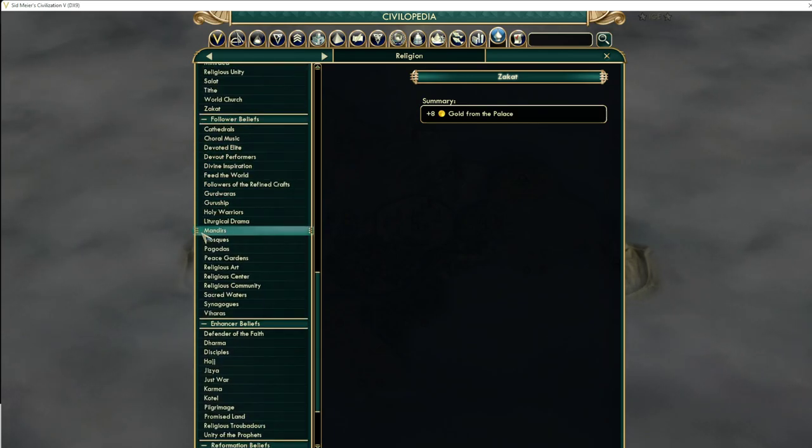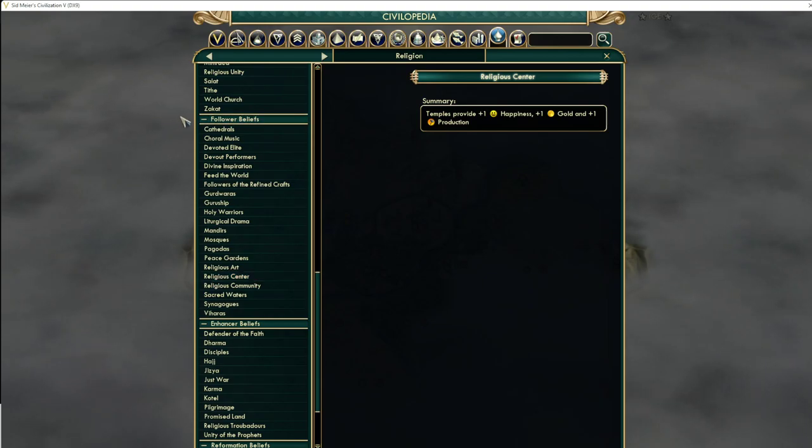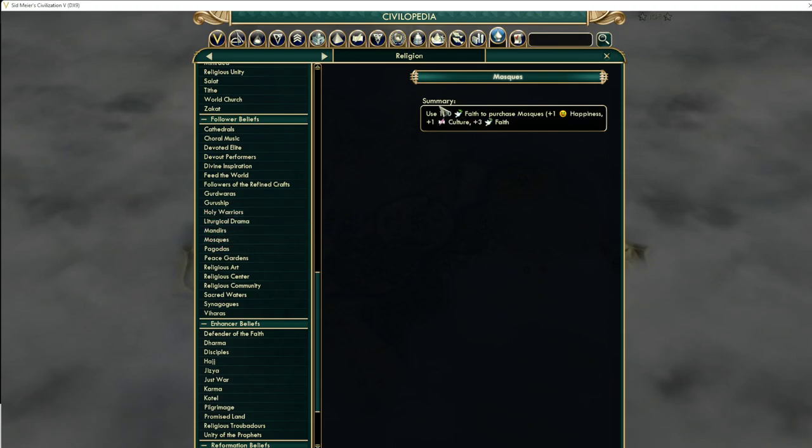The other way to really supplement happiness problems is with culture. If we can't build any more buildings — a common problem with honor where you've built all your zoos and you're still unhappy because you're growing so much — you can get culture policies via autocracy or order. One of the things I like is something to supplement both happiness and gold on a building I'm already building. Religious center is incredible — it works so well with what you want to do, it makes your cities a lot stronger and gives you back as much gold as you need.